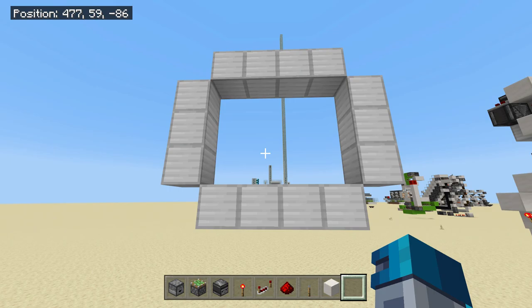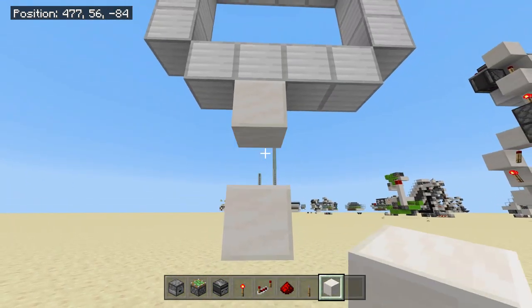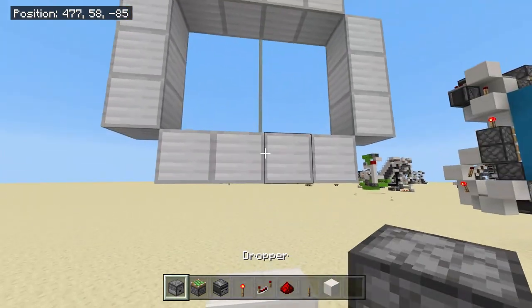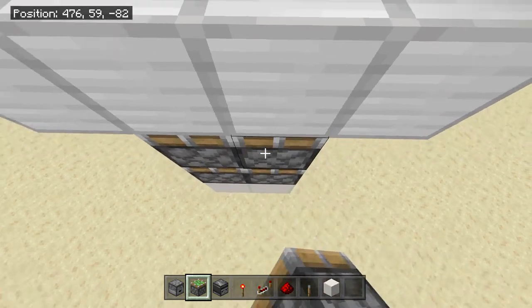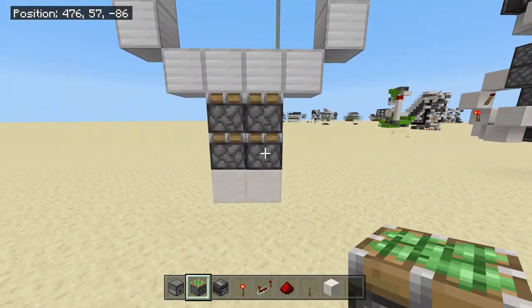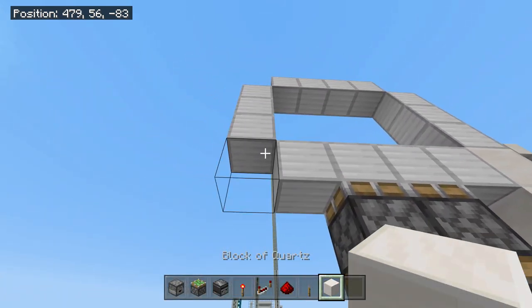Once you've got your frame in place, you want to come three blocks down — so one, two, three — and then place two blocks in like so, leaving a two-block gap in the middle. You're going to fill in this gap with sticky pistons. Then come two blocks down from this edge and then this edge like so.